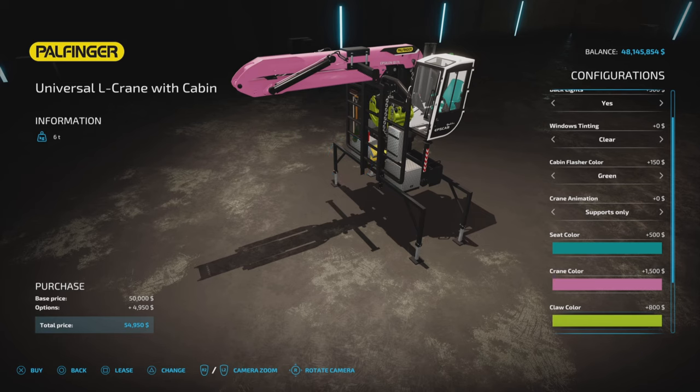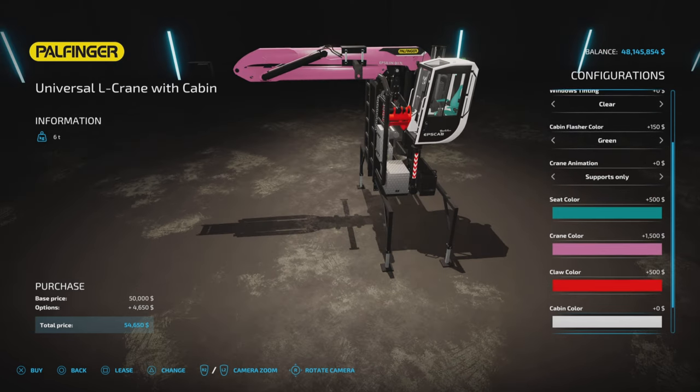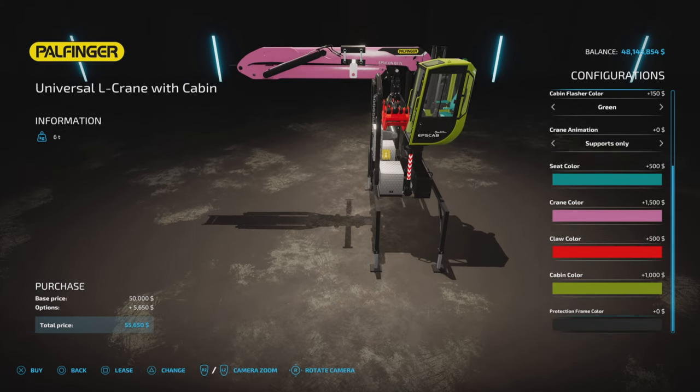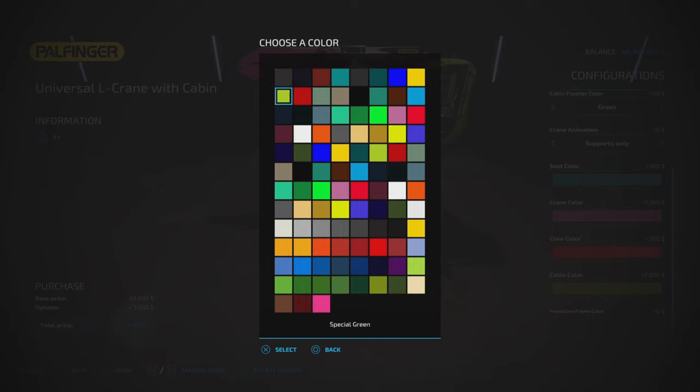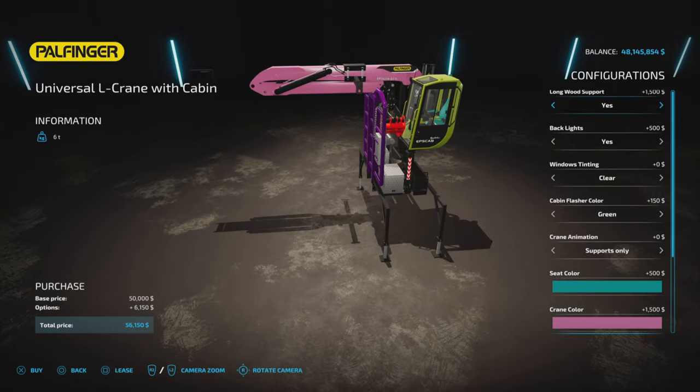It will cost you money to change a color. There's a full Giants palette of colors available, but they're all going to cost you big bucks. You can change a bunch of different colors — I made mine purple here.